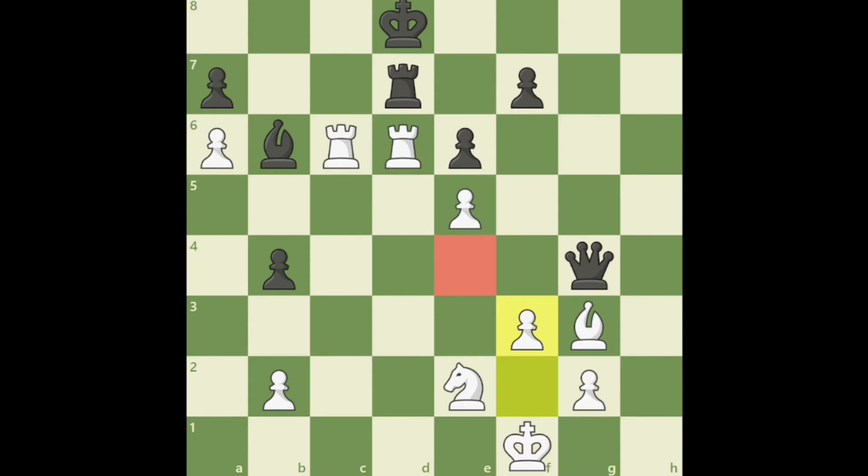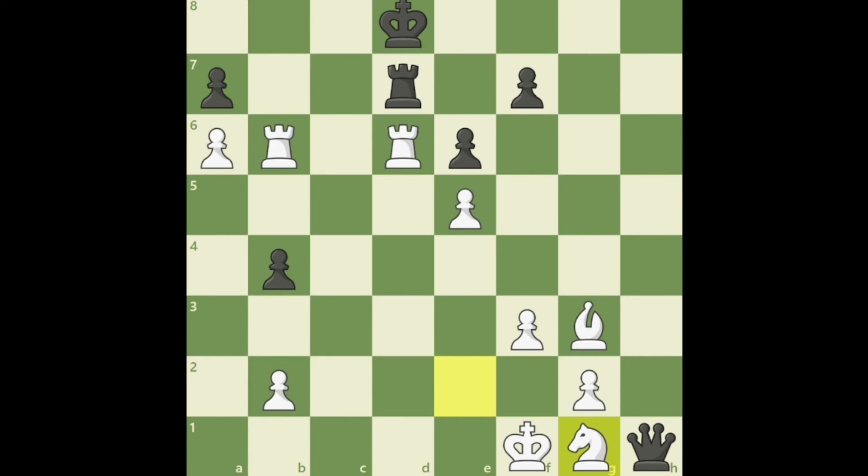So after queen h5, white plays rook into b6. Black can't capture because that would be a clear loss. Black tries queen h1 check — white responds with knight g1. Then rook into d6, exd6, then a7, and that a8 promotion is inevitable. There is nothing black can do, and at this point the game was resigned.